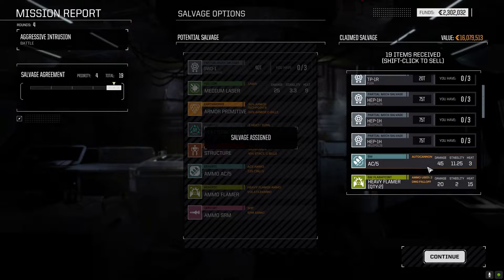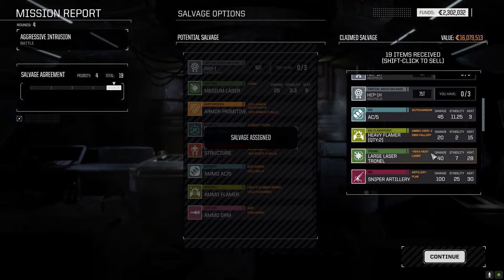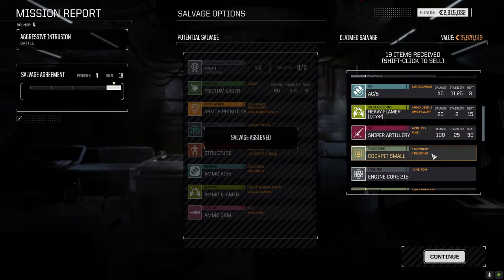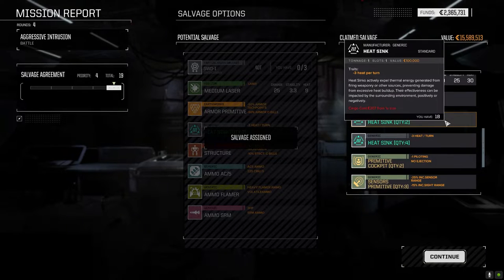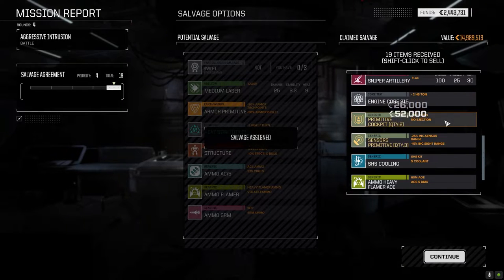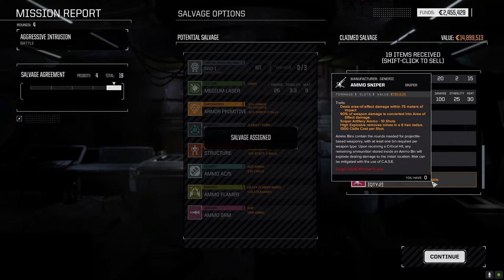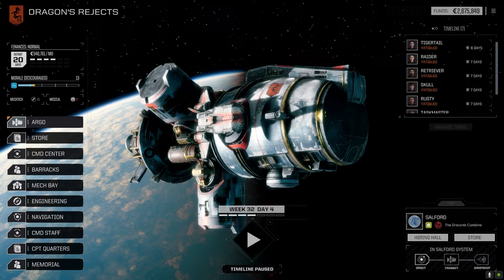We got a Flea part, Firestarter part, AC-5, heavy flamers, large laser tronnel — this is the bad one, right? More heat. Let's just ditch it. Small cockpit can go. Primitive fire control systems can go. Those guys can go. Standard cooling. Oh, we got the sniper ammo! Well, that's nice. Let's get in the mech bay real quick — I want to see what that Halopolis has got in store for us.